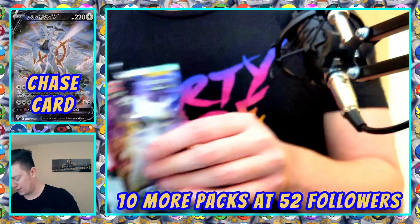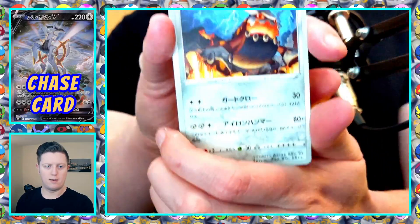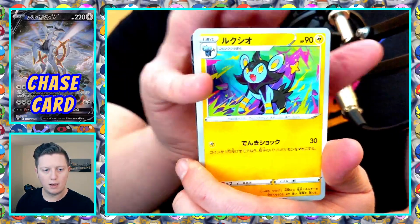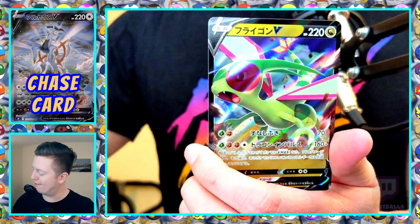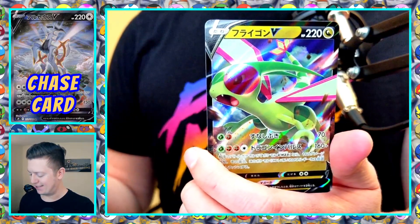Pack six. We've got Heatran, Riolu, Luxio — something's back there — Castform, and a Flaaffy V. I think I've already got a Flaaffy V — this is almost the same box in a different order.